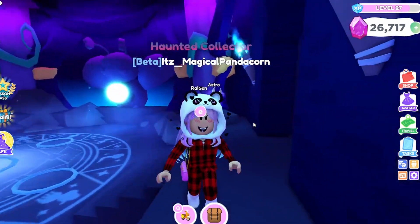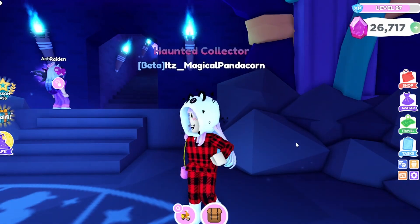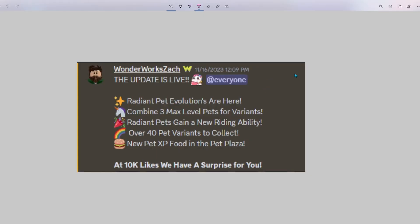At the end of this video I will be making my very own radiant pet, but first let me tell you what else is in this update. The Discord post says: radiant pet evolutions are here — combine three max level pets for variants. Radiant pets gain a new riding ability, so later when I make a radiant pet I'll be able to ride it around. Over 40 radiant pet variants to collect, and new pet XP food in the pet plaza.